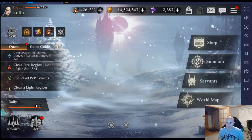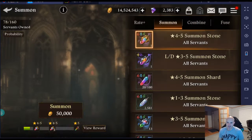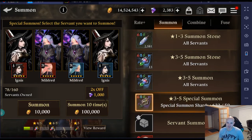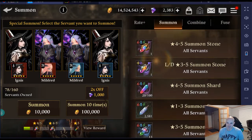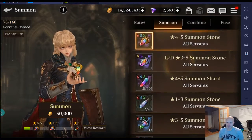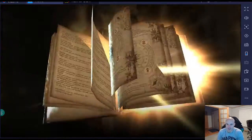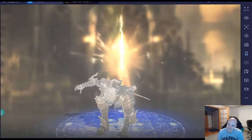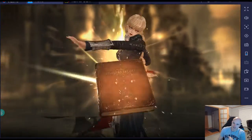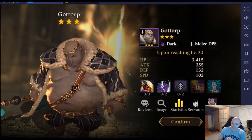All right, let's see if we can get something sweet. Going to the summons: we've got a four-to-five star summon, a 10-summon option, and that's how I got Angus last time. We'll do the four-to-five star first. We get a four star — not what we wanted, he ain't gonna do much for us. Then a dark one — not what we wanted either. A light one? Very weak.